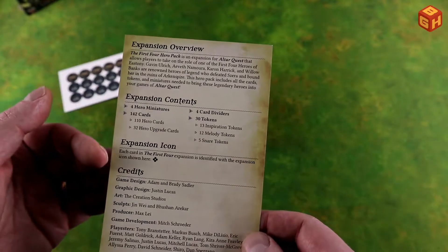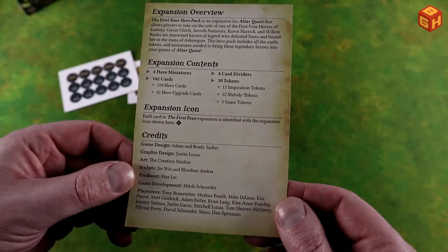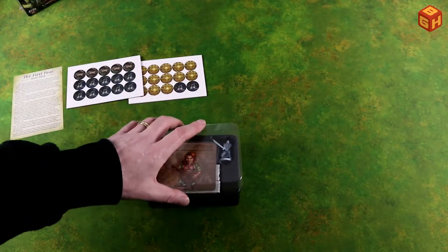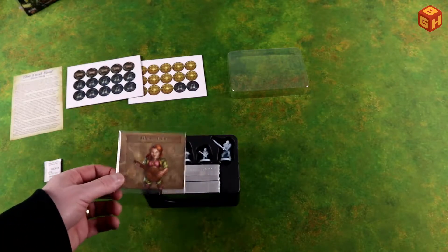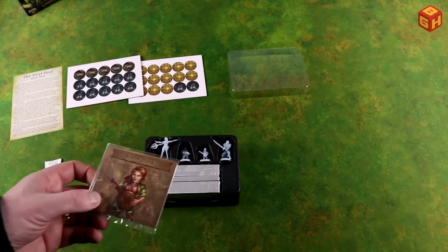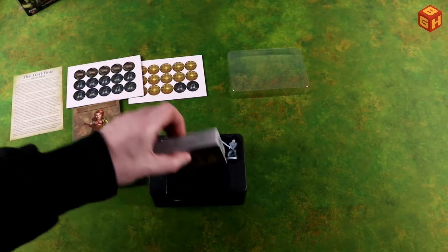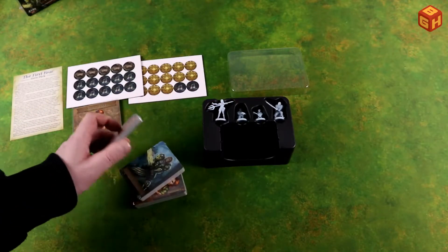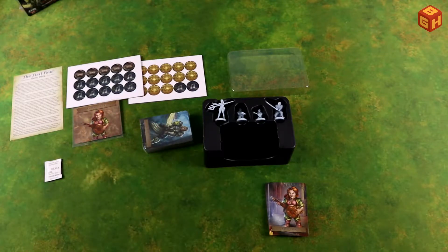There's an overview, the content, expansion icon explained, and that's that. Let's take a look at them. We have their dividers as well, and then we got all of these cards. So let's quickly open those up and take a look. These are all the Willow Banks cards — there's some here as well.